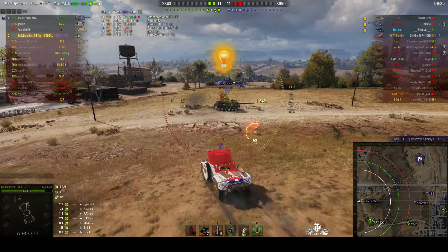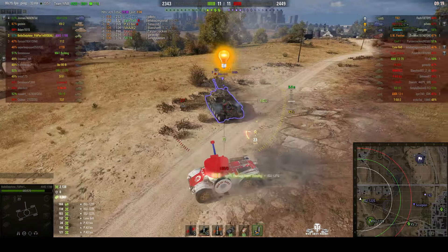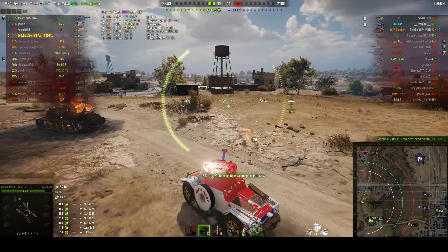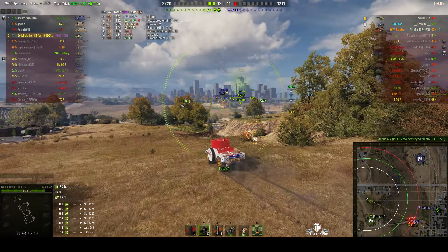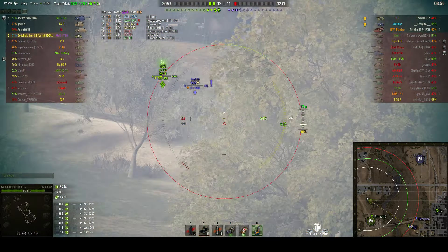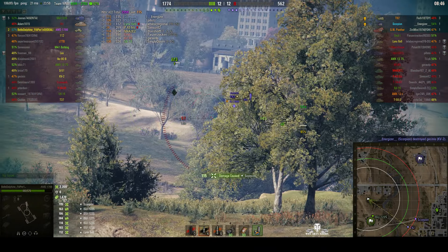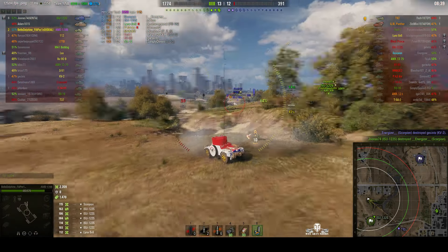Mind you, they have an arty and we don't. This ISU-122 stopped to take a shot and now he's going to get pinned down. If we can get a shot into his drive wheel, we'll immobilize him. We're trying to keep on his side, and because this vehicle can drive backwards quite well, we can keep doing that. He was taken out by our ISU-122S. Now there's a T-92 light tank firing at long range — very difficult. That light tank can move pretty quickly. We tried to lead shot. Unfortunately he's trolling our KV-2. We'll go for the Scorpion instead. The Scorpion's out. He killed our KV-2, that T-92.